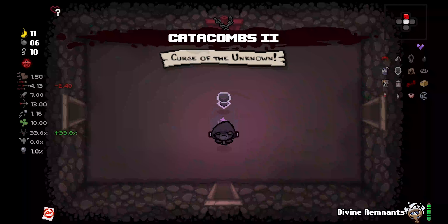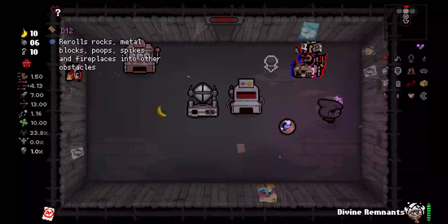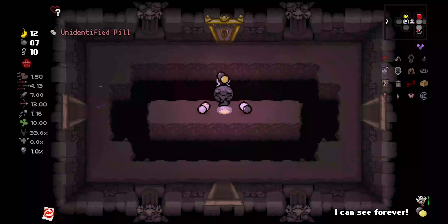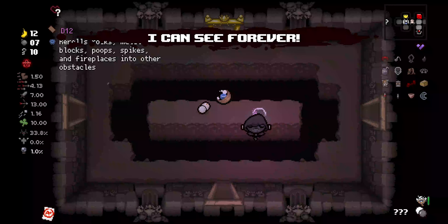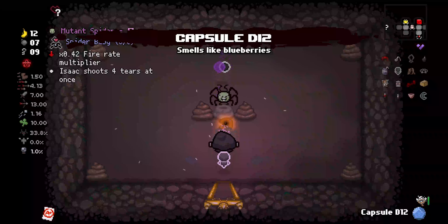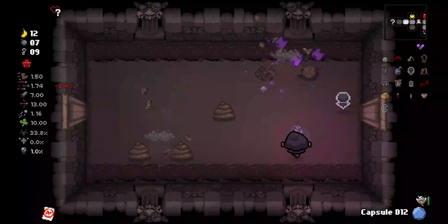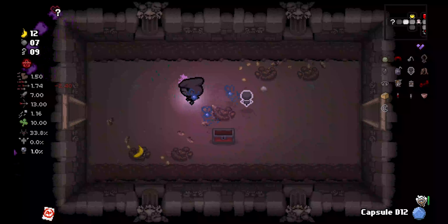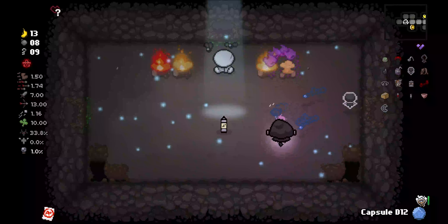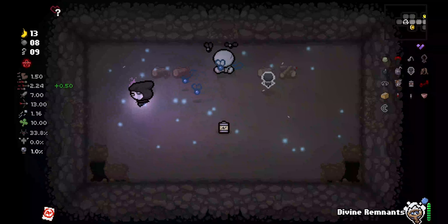We're back at it — Catacombs 2, Curse of the Unknown. That's scary, I love not knowing how much HP I have. We got a Capsule D12 — we'll take that. We got some pills: Health Up, useless, and X-Lax, pretty useless. But that item there is very, very good — we like that. We now have Quad Shot homing with Ken's Curse. Oh my goodness, I like this very much.